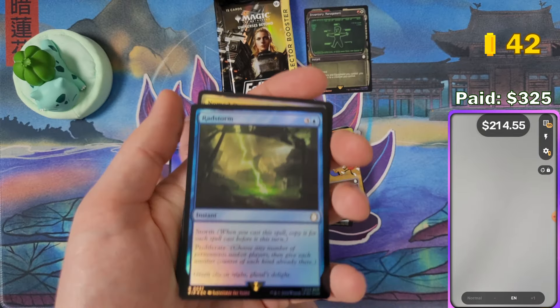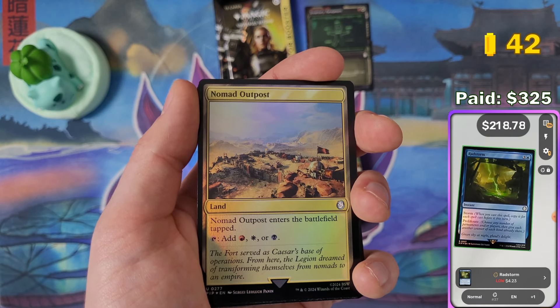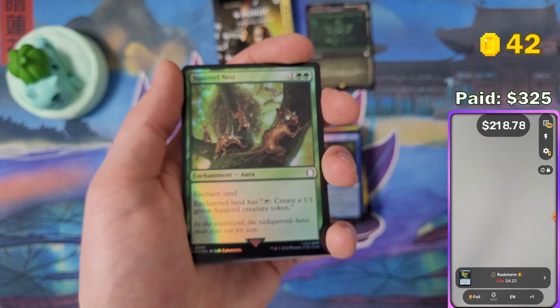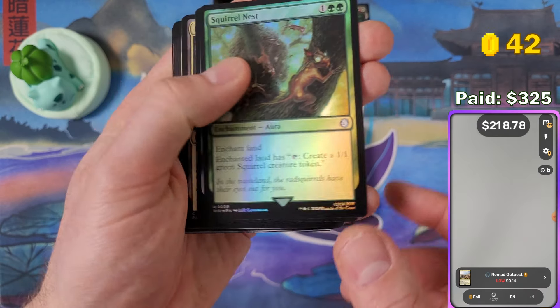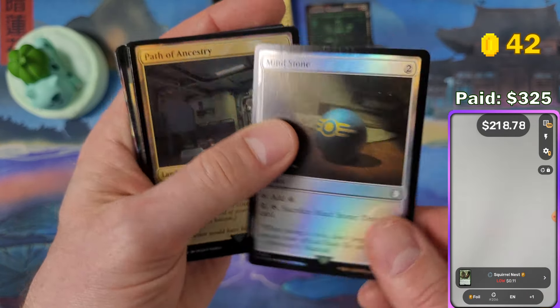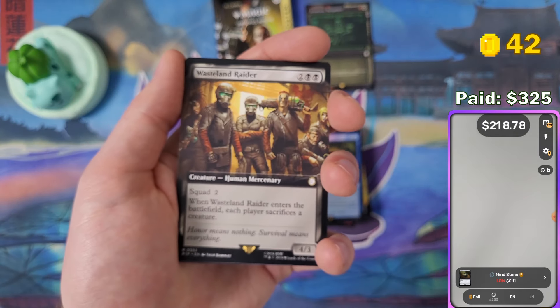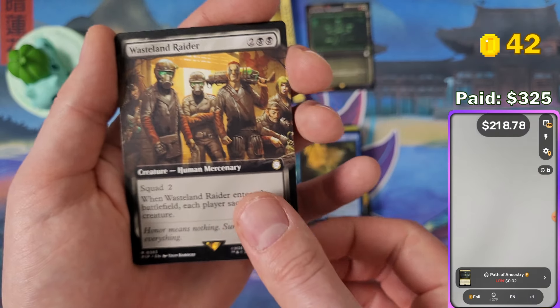I still have two boxes left that I'll be opening either way. Maybe I'll restart the booster box game with those boxes but I'm not sure how to handle the coin multiplier. I also still have all the sample packs from the pre-cons that I'll be opening — we'll get an average value of what a sample pack is worth. You get these sample packs in the pre-cons, so it would be quite interesting to know how much value is in those.